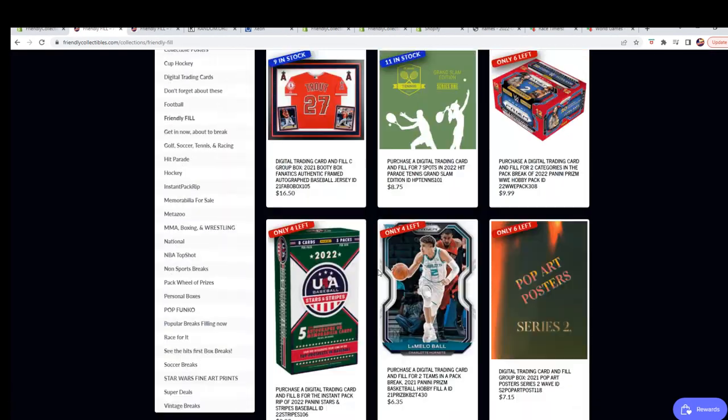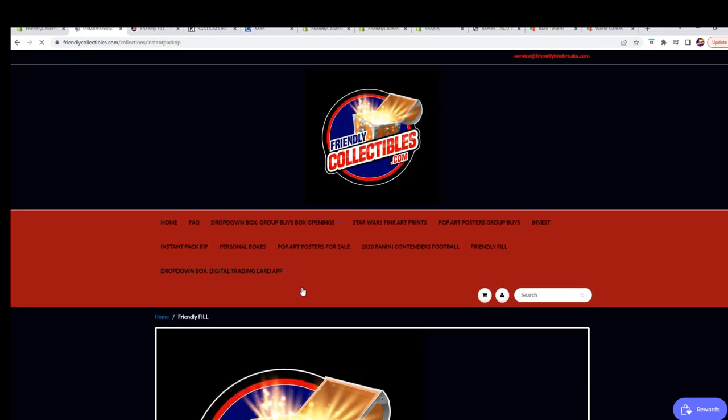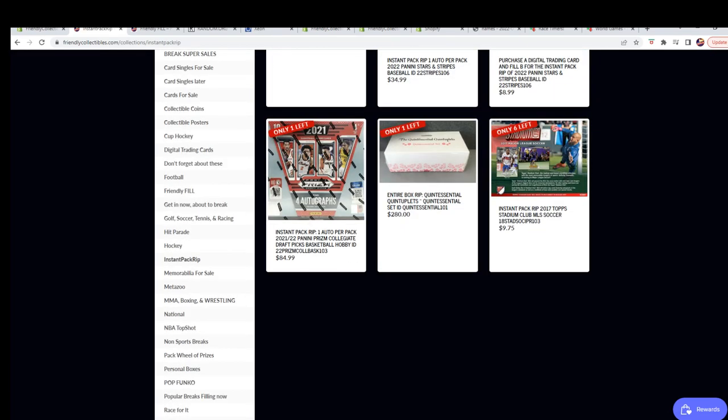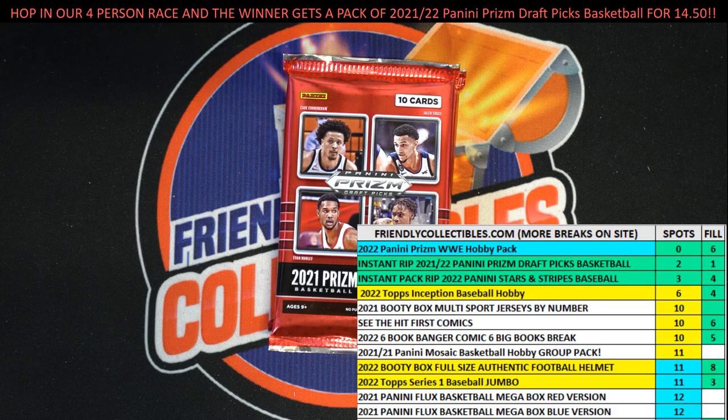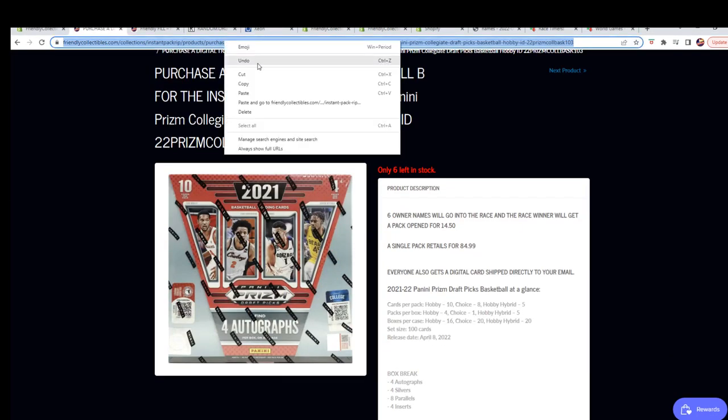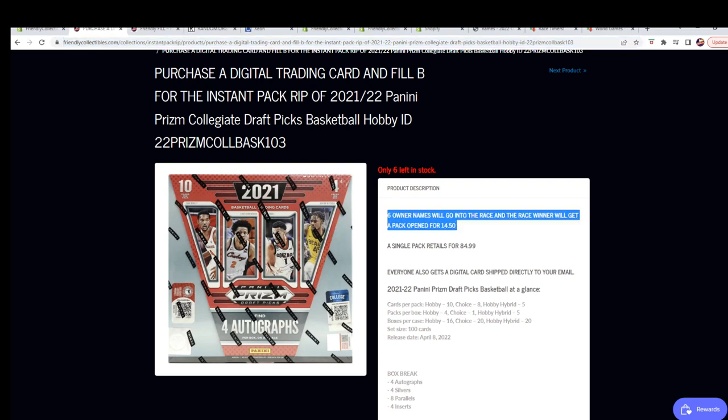And here's where you can get into the race and win your pack for $14.50. This is what we're doing right now, so check it out. There's six runners, and one winner gets a pack for $14.50. Prism Basketball — it's a good break to get into.